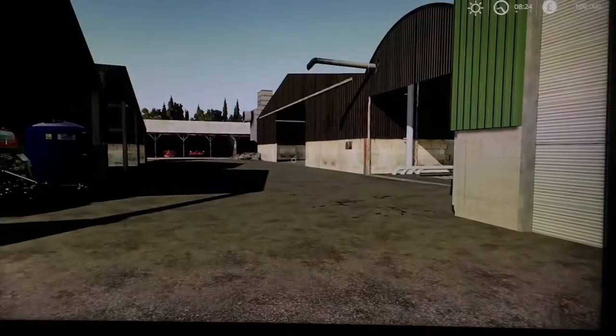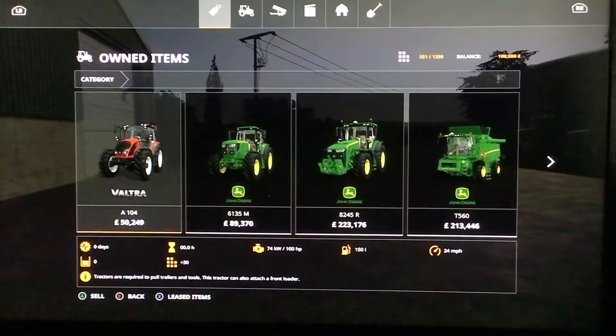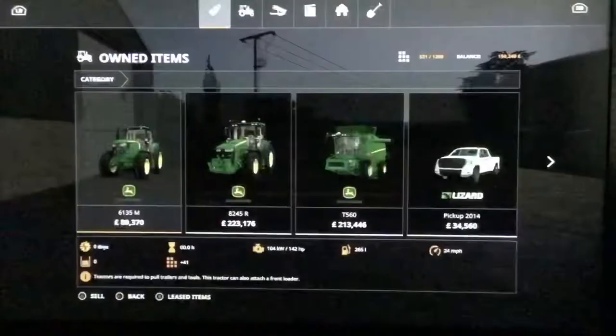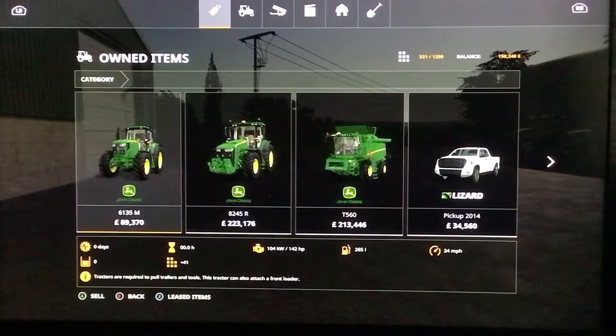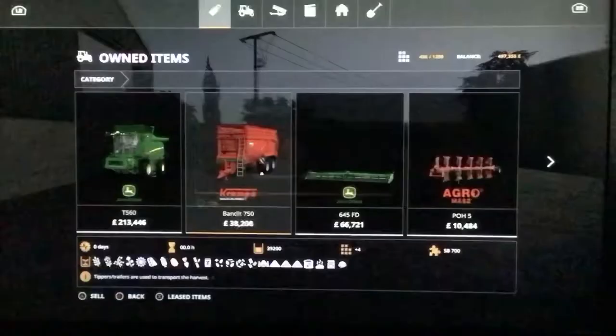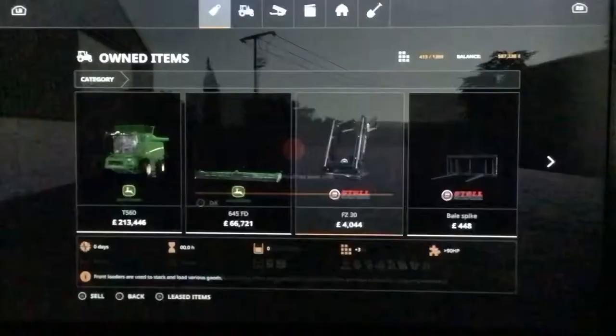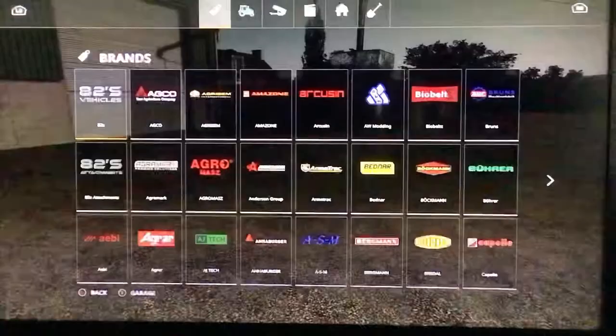This is actually a second farm I think. Let's get some stuff sold. We're going to use mods. There's actually a real good Massey. That John Deere has $290. The combine I'll keep. Pick-up I'll sell. Sell the trailer because I've got better ones. Sell plow because it's not the right plow. Sell the cultivator. Sell the seeder. I think that's all — so I've actually got quite a bit of money.